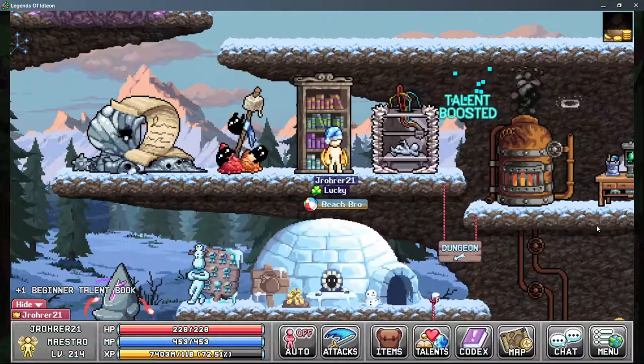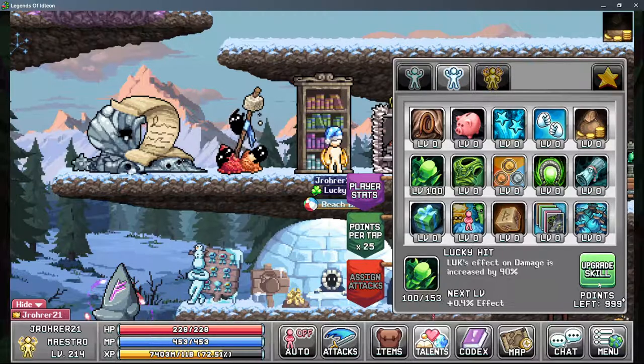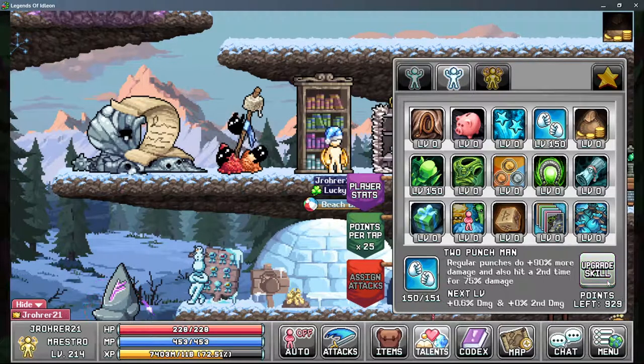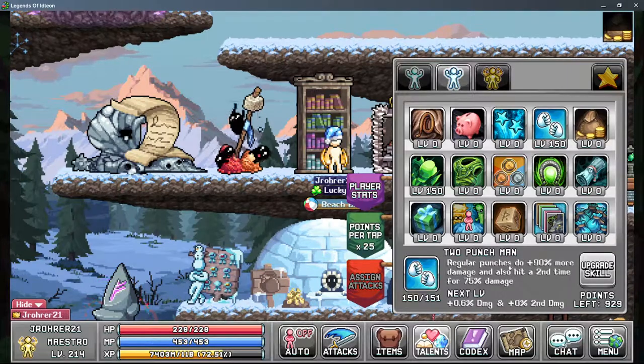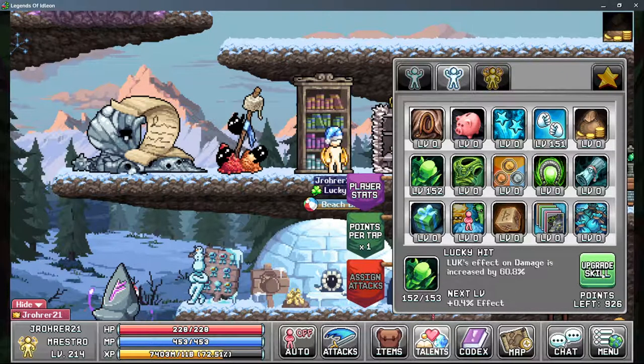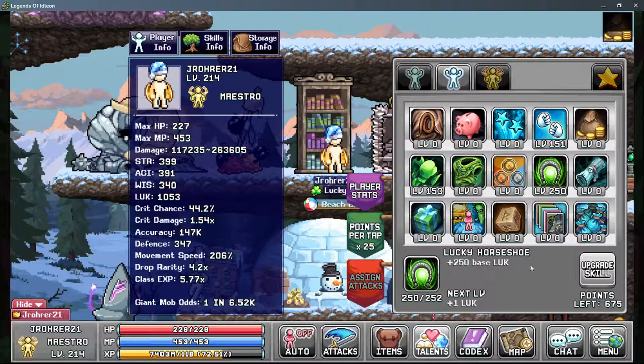For Tab 2, you're going to want to go for max damage and Lucky Hit. You're also going to need Two Punch Man — if you don't have Two Punch Man skilled at all and you have triple jab, Triple Jab actually does nothing; you require Two Punch Man for it. So max those two, then you're going to want to max Lucky Horseshoe, and you can just see the damage will go up.